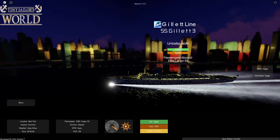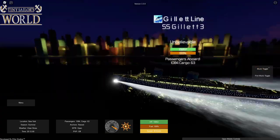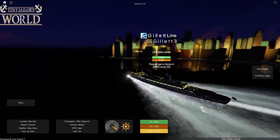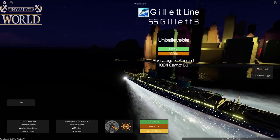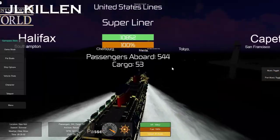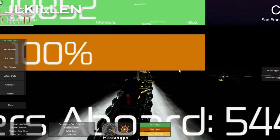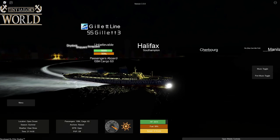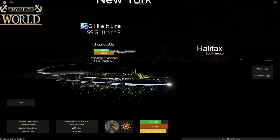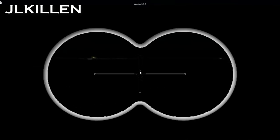I'm going to load up with some passengers and cargo. Just like in career mode, this randomly generates a number of passengers and cargo. We're going to make our way to Cape Town and try not to sink — that would be bad for the Gillette Line. This is kind of the first crossing. We've got a backup ship too, which is what jkillen is sailing. We'll be sailing sister ships — technically the same ship, but mine is painted in the SS Gillette livery. Setting our aim for Cape Town — and I may have just pulled a Costa Concordia, but don't worry, I'm closing the watertight doors.